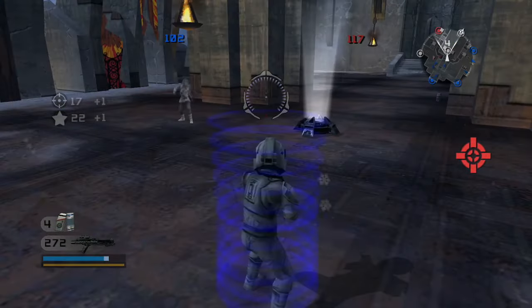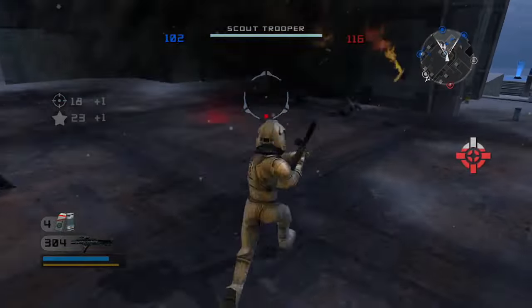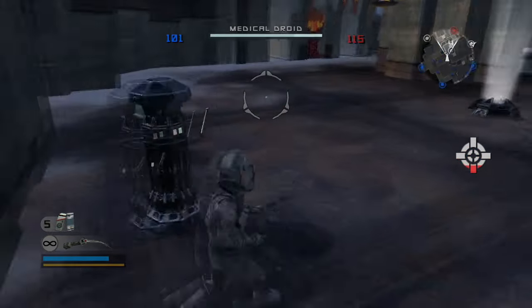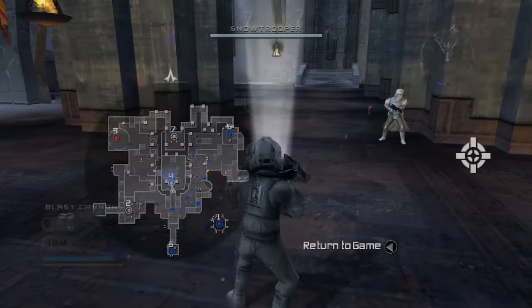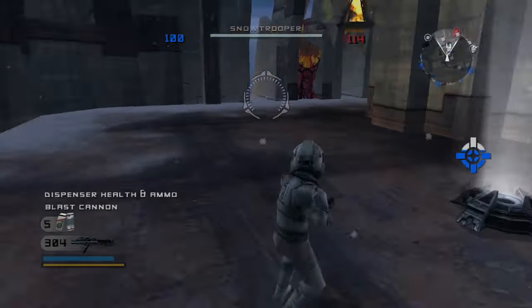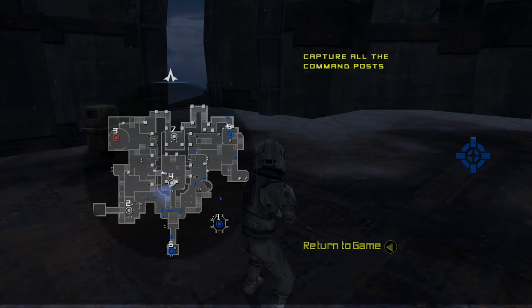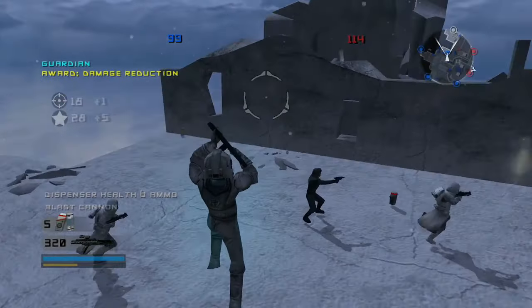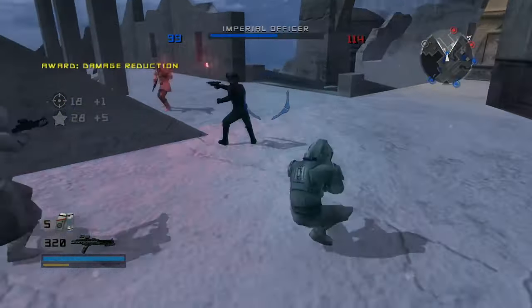They did not actually succeed in taking this command post from us — they did almost succeed in taking our life, though. We'll go ahead and repair the Health and Ammo droids. We've pretty much got every command post on the map now. The Crypt is going back to their favor, and the Ruins — nobody has touched since we quickly fled to secure the Keep.